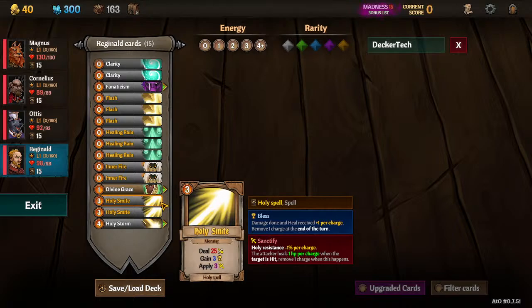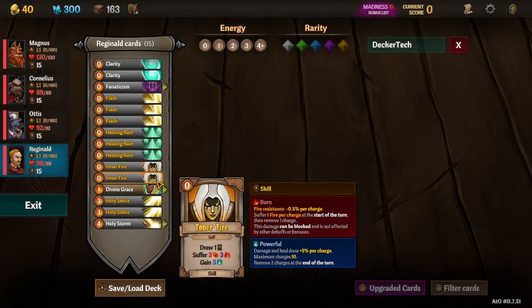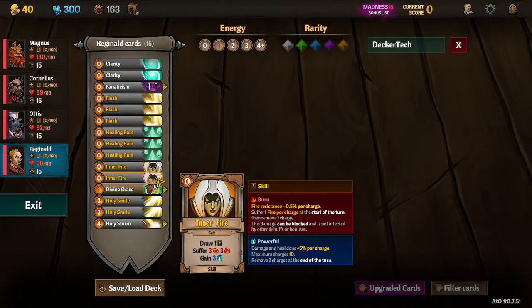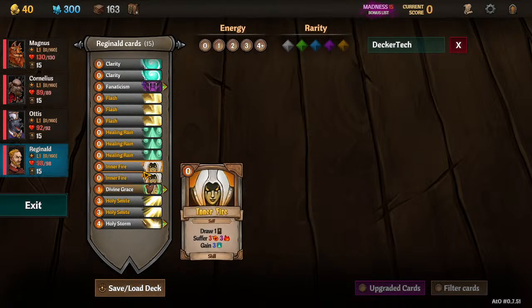Priority is Bless and then Powerful. These double Inner Fires are to get us to max stacks and maintain it. You only need one to maintain it, but since we don't have anyone buffing his power right now, we've got to make sure we get to a high amount of stacks first and then maintain it through the Inner Fires. Later in the game, you'll get cards from Cornelius, Magnus, or Otis that will buff Reginald's power, and you can start taking these out. You can also get items that maintain your power level.